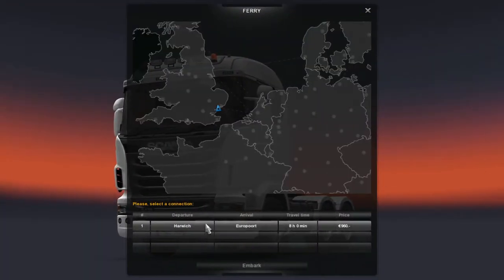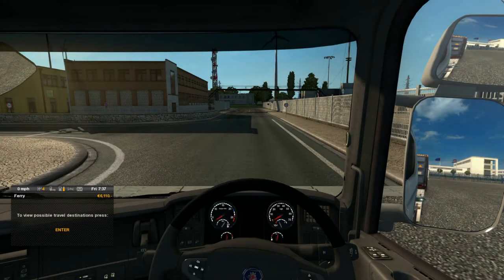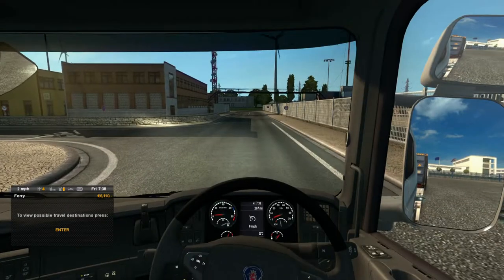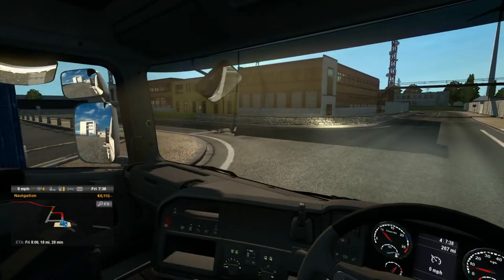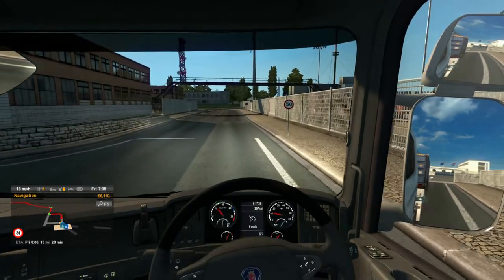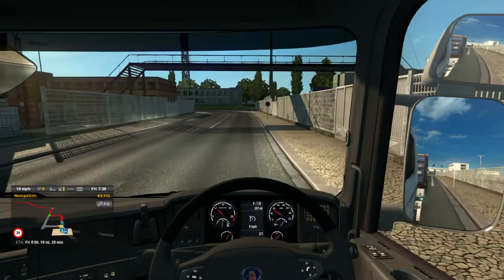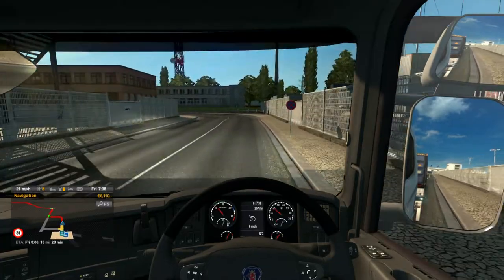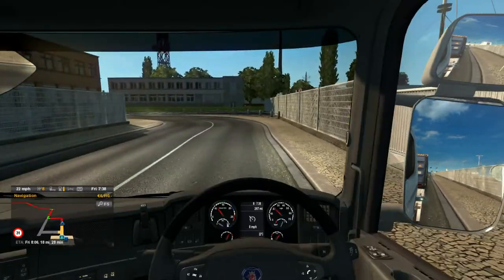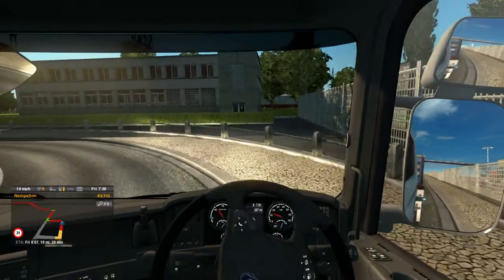Over to Euro Port now. If this was multiplayer right now you'd have trucks going through you everywhere and it would be absolute mayhem. But now we can just cruise through and remember that we're driving on the right. That 50 sign means actually 30 miles per hour. This is quite a tight bend - I think that's a little bit too tight, quite fun nonetheless.